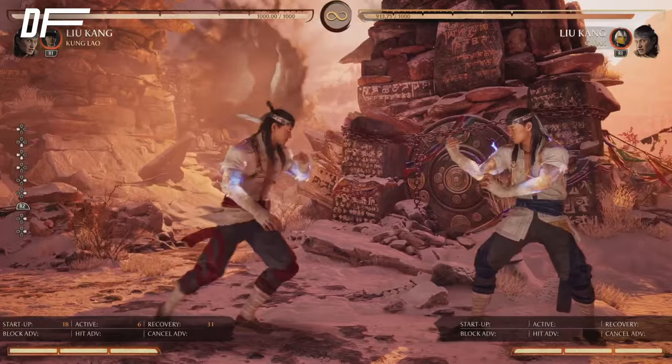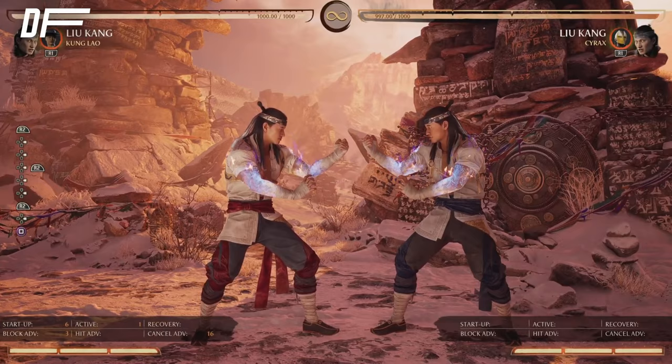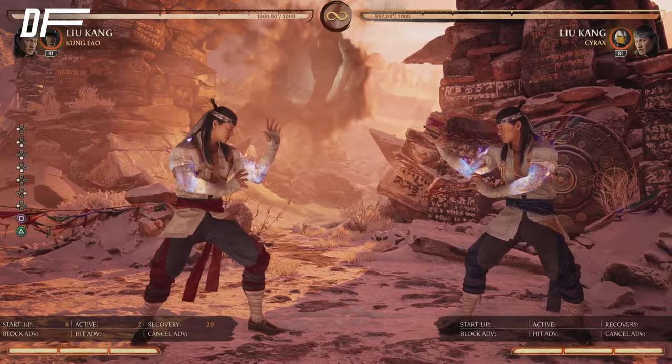His best strings start with one-two. The reason one-two is good is because it's zero on block, so you can get away with doing stuff like this — once they start respecting it you can even throw. Standing one is also very fast and it's plus three, with six-frame startup and plus three on block, so you can punish a lot of stuff that other characters normally can't.